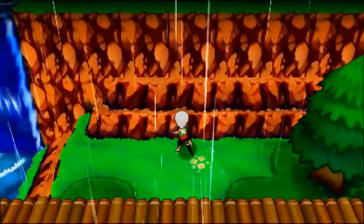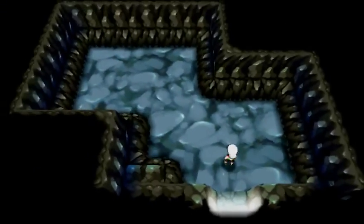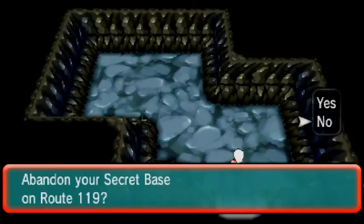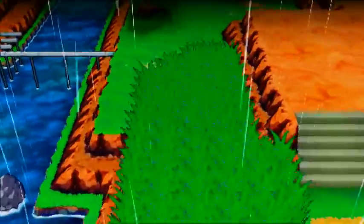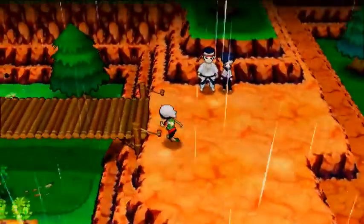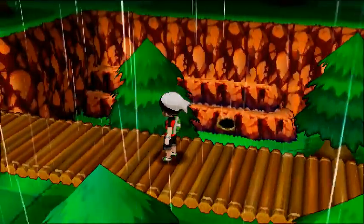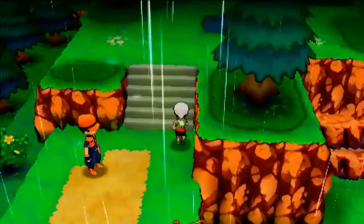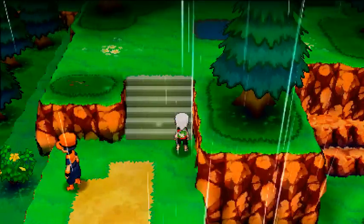There is another secret base right here — the fourth secret base, four out of ten on Route 119. I like the color of this base. To get access to the others we'll have to go all the way down and up the rocky edge, walk across here, and cross this awesome bridge to our next location.